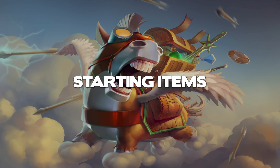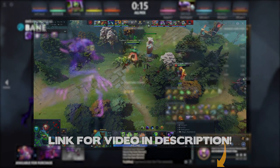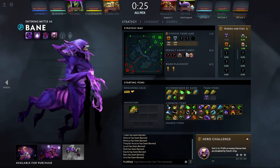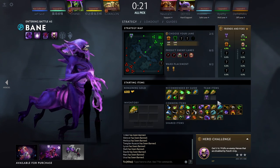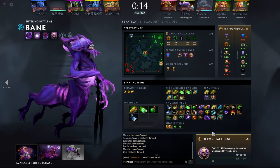Now let's start to look into the various items you might want to choose from as a support hero. For starting items, since I covered that in the last video it will be pretty brief, but you can always go back to that video if you need. For starting items as a support hero, typically you'll want to get an observer ward and maybe a sentry ward, so that you can counter an enemy ward or block their easy camp so they can't pull. You'll also need some health regen, and you might want to give away a tango or two to your mid hero, so probably get two sets of tangos here.